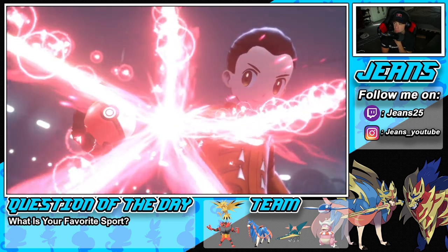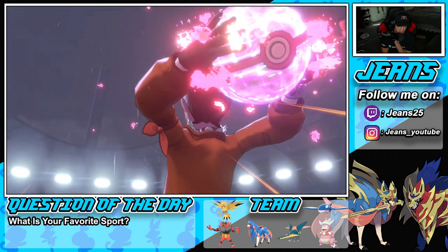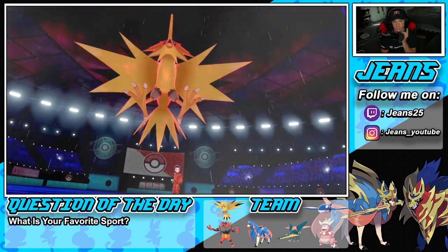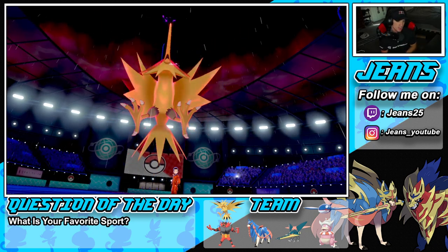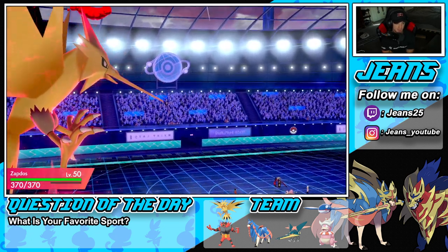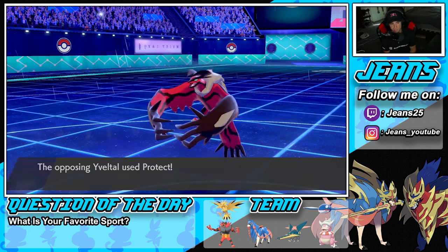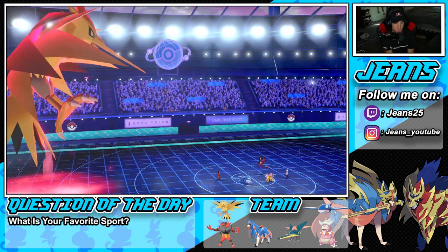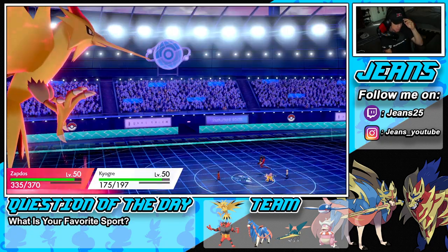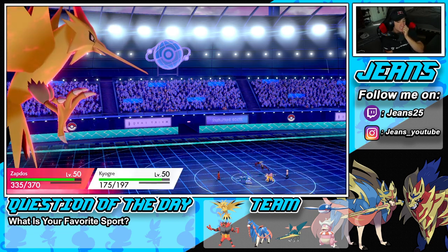He doesn't Dynamax — I'm with this. Raikou could set up screens or go for Volt Switch, which is why I went for Origin Pulse instead of Water Spout. I'll Dynamax Zapdos, get buzzing, and see what work we can do. He ends up just protecting — that's fine. He goes first and just Snarls me — wow, that's a phenomenal Snarl dropping my Special Attack.